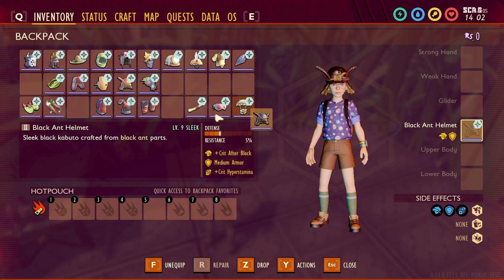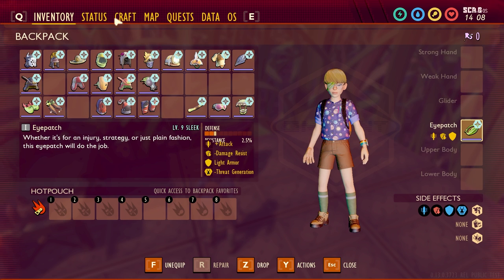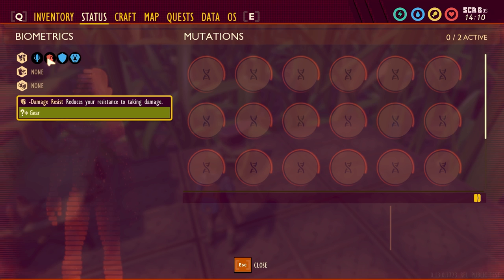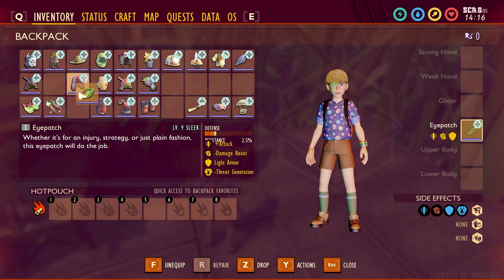Next is the Eye Patch. This actually has a lot: plus attack, minus damage resist, light armor, and minus threat generation. Plus attack means attacks do more damage, minus damage resist reduces your resistance to taking damage so you'll be a little weaker, and negative threat generation decreases enemies' desire to attack you, which could be pretty nice.